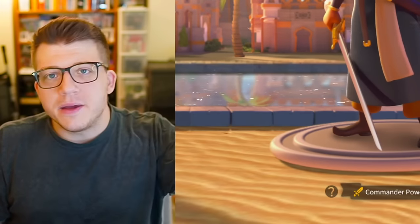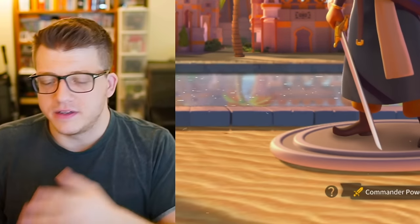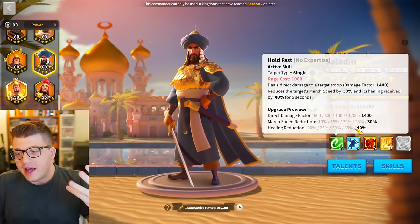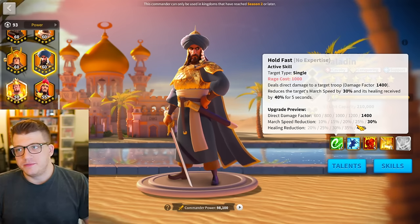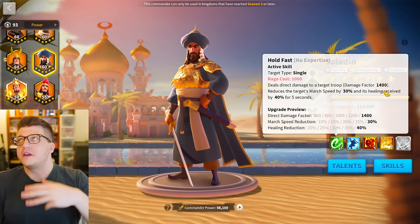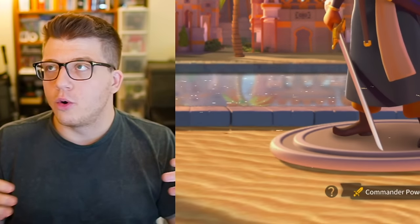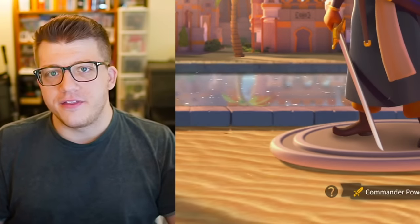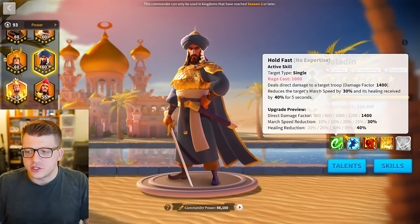I wouldn't want them to code it like Sargon's damage over time — I think that would be horrible. They could make it simpler: if you inflict a healing received debuff on the target, deal a 1000 damage factor. Or they could make it a forward-facing fan-shaped area — 600 damage factor to three targets, 15% reduced for each additional target — think of Chuk's AOE at expertise or the fourth skill on Zhuge Liang, a small AOE fan that occurs when you apply a healing reduction.